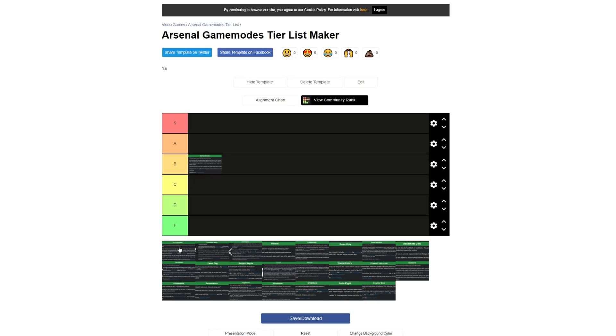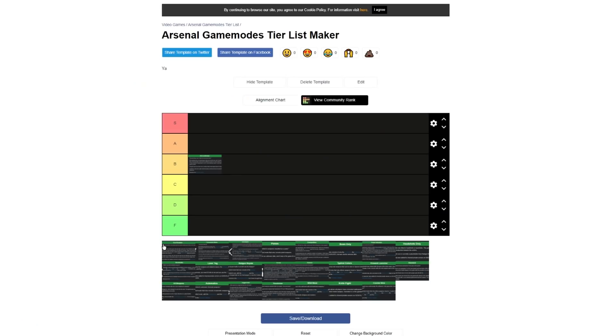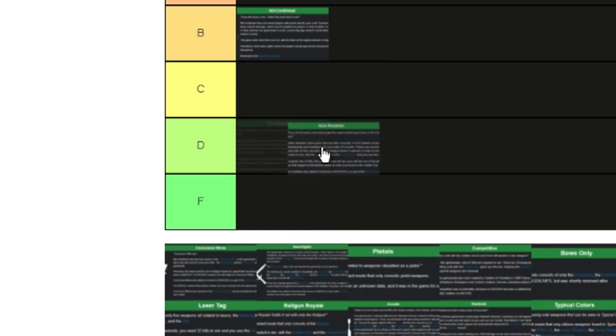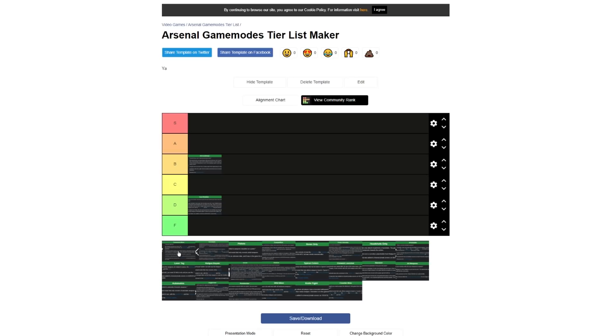The next mode is Gun Rotation. I will never vote for this mode — if you get a weapon that you hate, you're stuck on it for 20 seconds, and then to make matters worse, there's a golden knife kill at the very end. If it was a golden pistol kill I might not mind it as much. I'm not going to give it an F tier, just a D tier, because it's not a terrible mode — I just don't really like it.